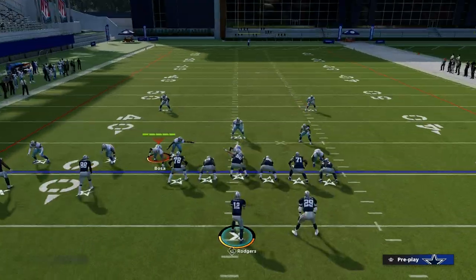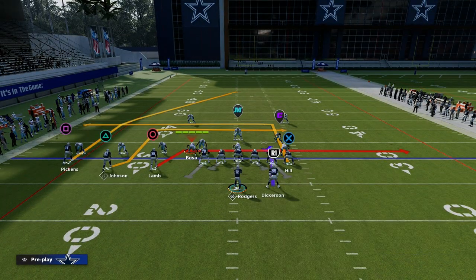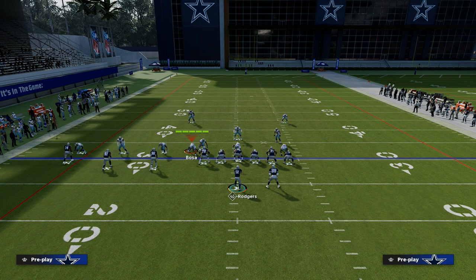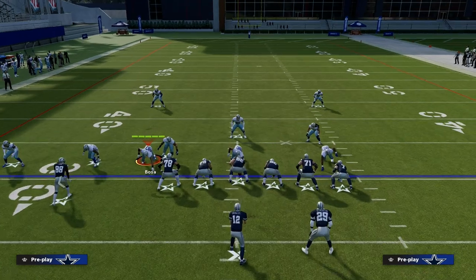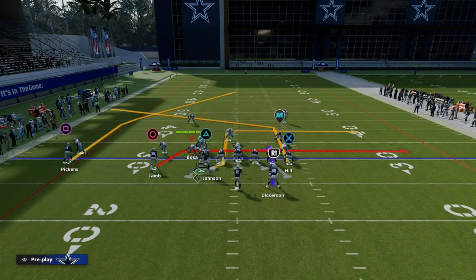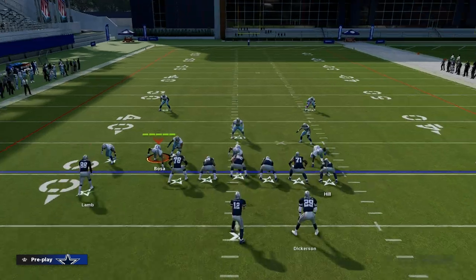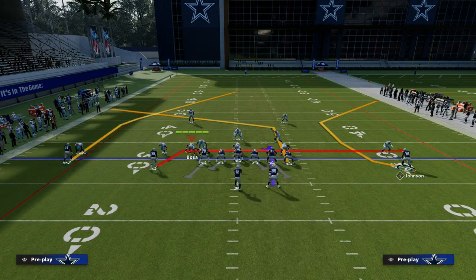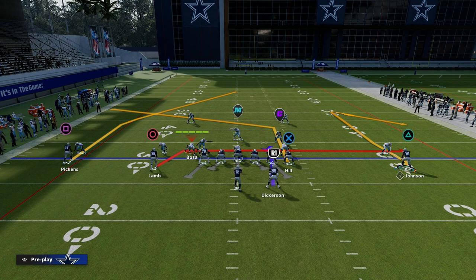So how does this play work? We're going to run this out of Trips Tight End using the play Inside Cross. What we're going to do is take our Tight End and put him on a Smart Routed In Route. If you have Tight End Apprentice, even better — you can put him on the Tight End Apprentice post, which is really effective for attacking man coverage and zone coverage. Then we're going to turn this into a 2x2 look and take Calvin Johnson and put him on some kind of vertical route — it could be a streak, a C route, or a comeback route. For now, we'll just put him on a fade.